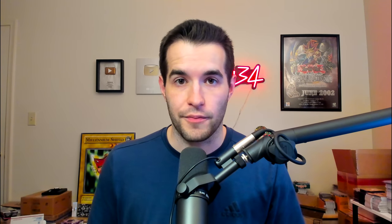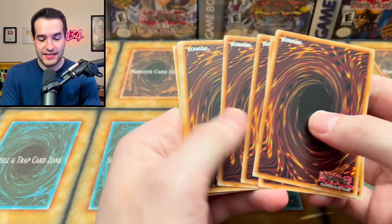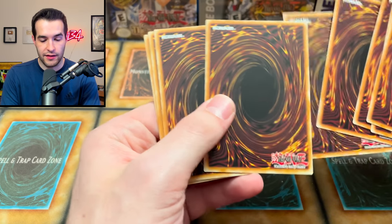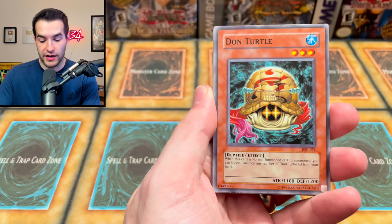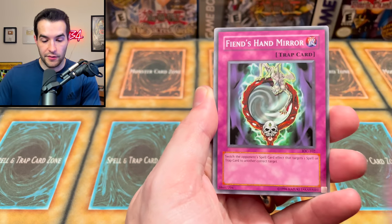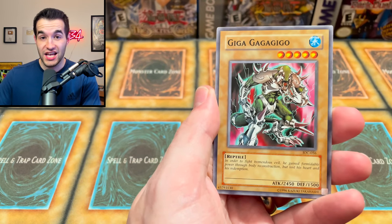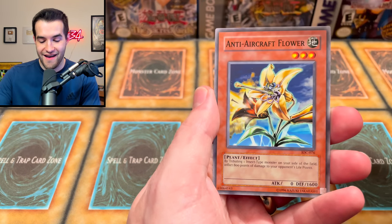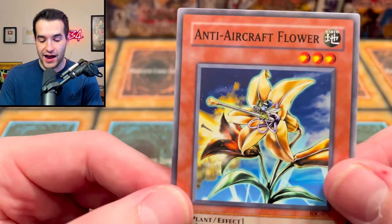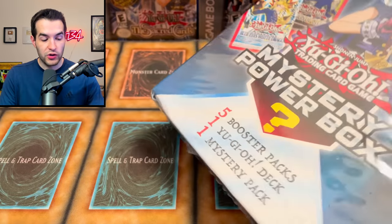We got a Winged Dragon — pretty cool. We almost got the whole set, but didn't get Slifer. Okay, Invasion of Chaos — your side needs some points because so far it is pretty rough. Can we get a Chaos Emperor Dragon? We got Dawn Turtle, Tower of Babel, Fiend's Hand Mirror, Dimension Distortion, Spirit of the Pot of Greed, Giga Giga the Ultra Revolution Pill, and Anti-Aircraft Flower — that's not gonna work.